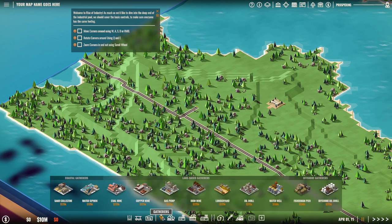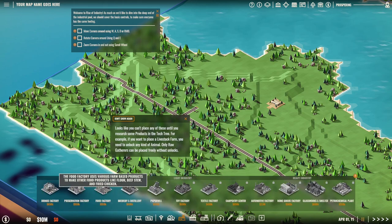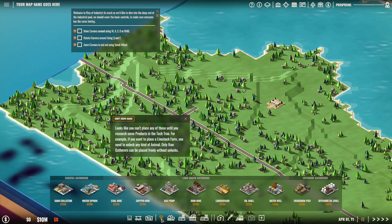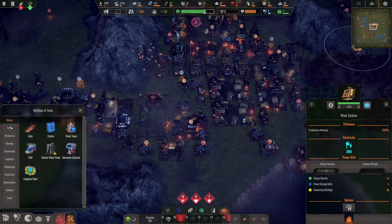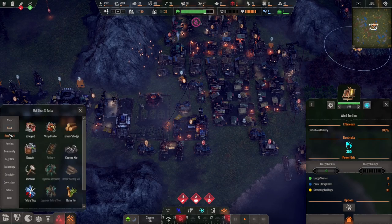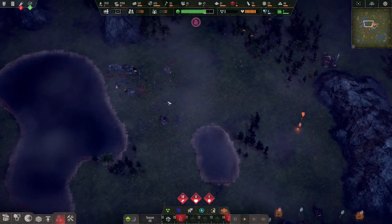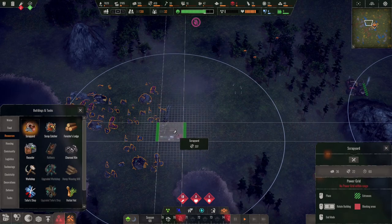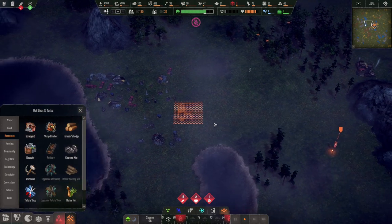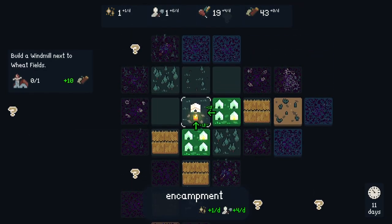To build something in most building games, you must first open the building menu, then choose a building among all available ones — which can be very overwhelming for a first-time player. You usually have a small pop-up with a description, its cost, its name, and other information. Once chosen, you place the building somewhere in the world, taking into account that some buildings can only be placed on specific spots, while others can be placed anywhere but may be stronger depending on location.